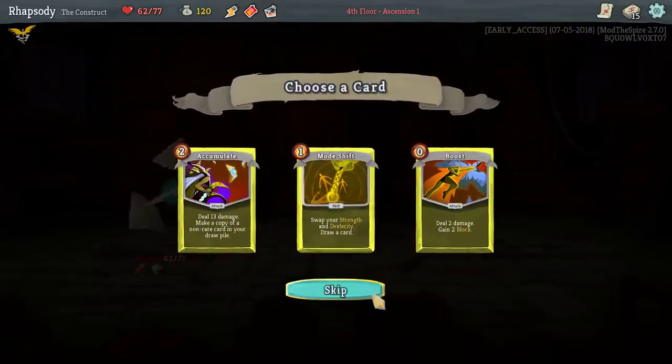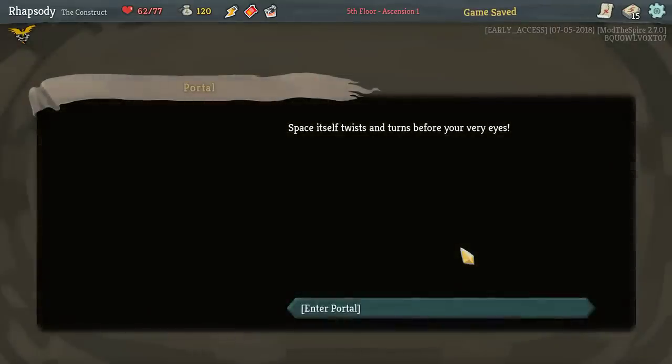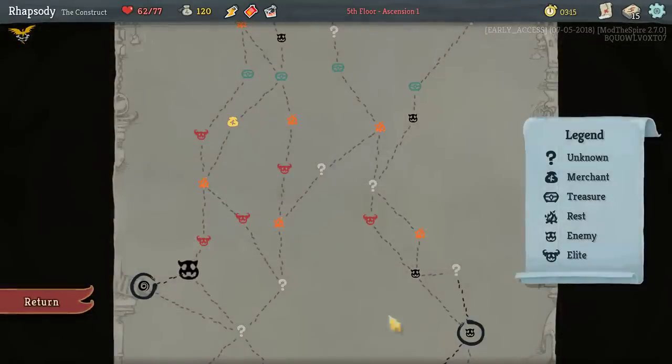I block 6 damage by triple attacking the front line — I only block 5 if I block, so pretty easy decision to make there. Skill Pot? Probably not. Space twists itself and twirls before your very eyes — yes, I'm on the other side. Cool. I believe, because I haven't got any other mods installed with similar functions, that's probably from Replay the Spire. If I go from the map and return to the space, it crashes the game, as we've just seen. Not going to do that again.